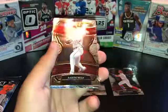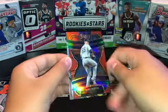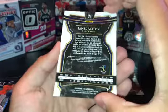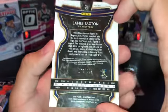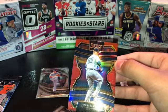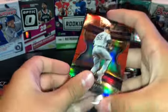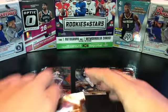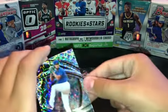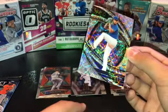I believe there is one premier level per pack. An Aaron Nola red — this should be numbered. A red James Paxton numbered to 199. That is decent. A Cody Bellinger and a Yu Darvish as our scope.